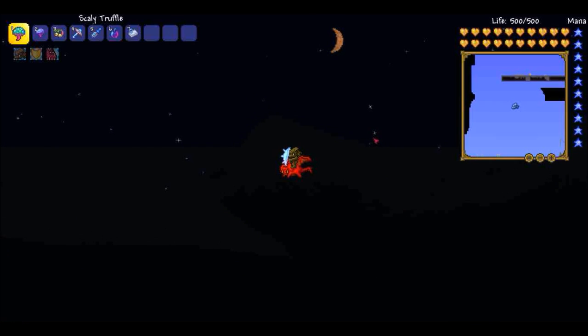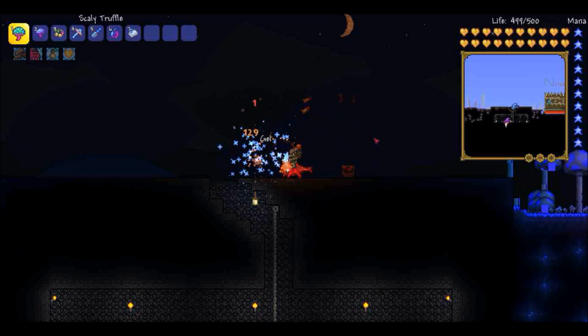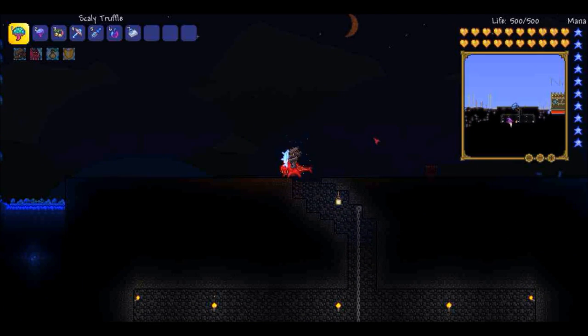He also has a limited fly time, so he can't fly forever. As you can see, I just stopped flying and now I'm falling slowly. If you hold the down key, you'll fall quicker. To get this, you need to be fishing in a hardmode biome — which means the Crimson underground, a Hallow, or Corruption — overlapping a snow biome in the cavern layer. So it needs to be a Crimson, Hollowed, or Corrupted cavern-layer snow biome. It is a 1-in-100 chance to be caught with 50% fishing power, and a 1-in-50 chance with 100% fishing power.